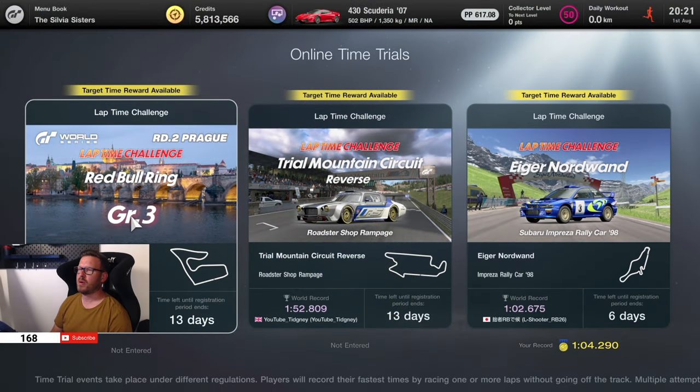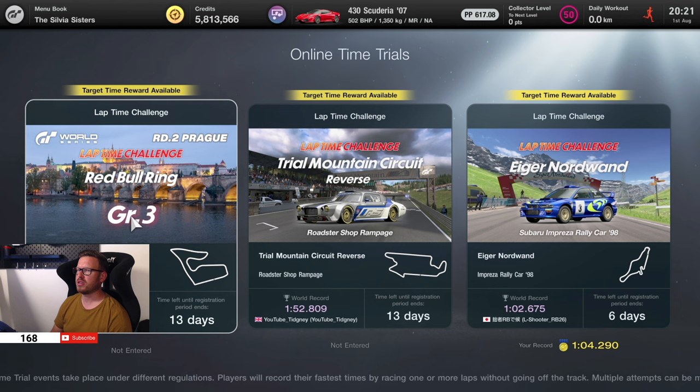Hey, what's up guys and welcome back to my channel and another video on Gran Turismo 7. We have Thursday again which means we have a new lap time challenge — or as I heard, there are two new ones. We have two new challenges, one of which is due to the World Series happening in Prague soon, so we have the Red Bull Ring in Group 3, and the other one is on Trail Mountain Circuit in reverse layout in the Roadster Shop Rampage vehicle.